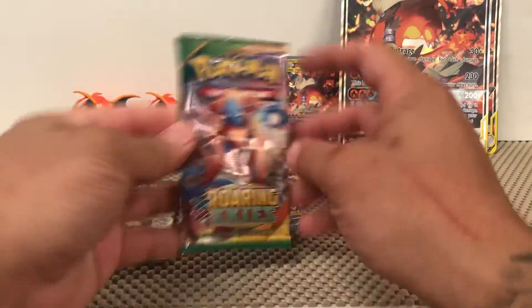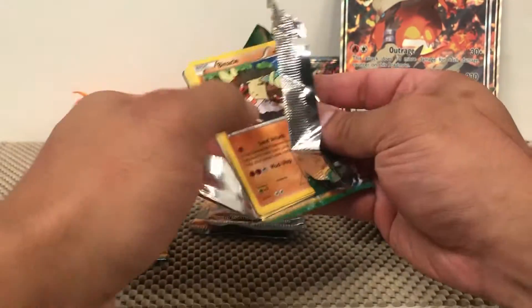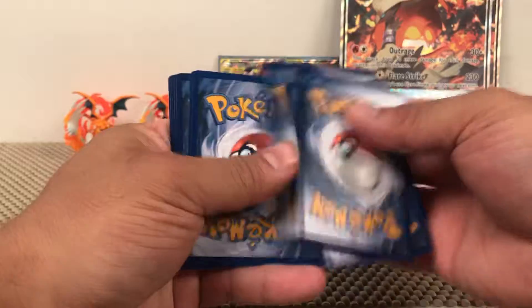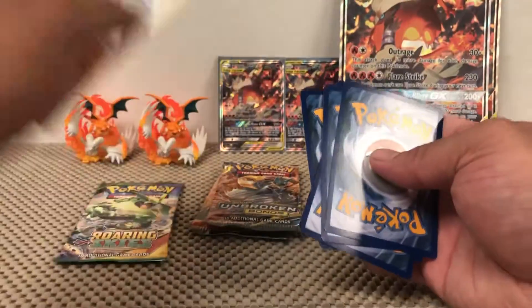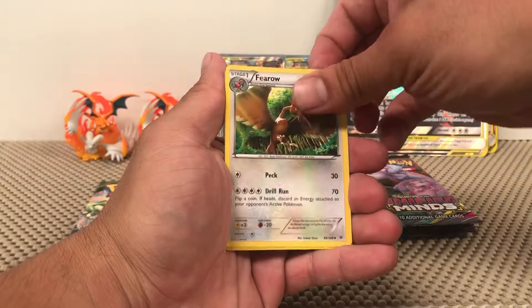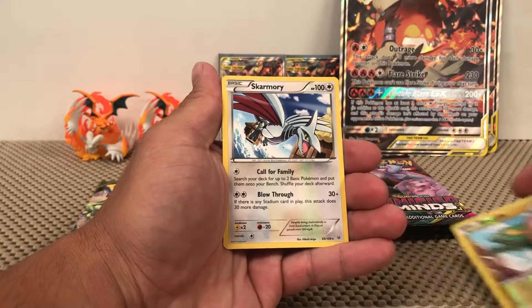Let's get right into it. We're gonna start with the Roaring Skies since this is the least favorite of the three packs in here. It's a solid green pack. We skip the common cards and just do the uncommons and rares — so we have a Revive, Pelipper, Ferroelectric which is just an uncommon, and Skarmory non-holographic rare.